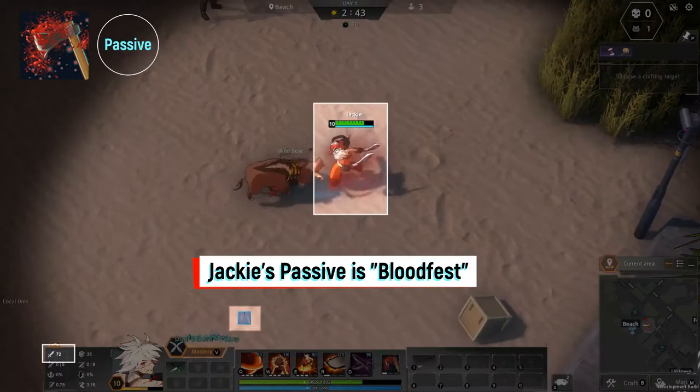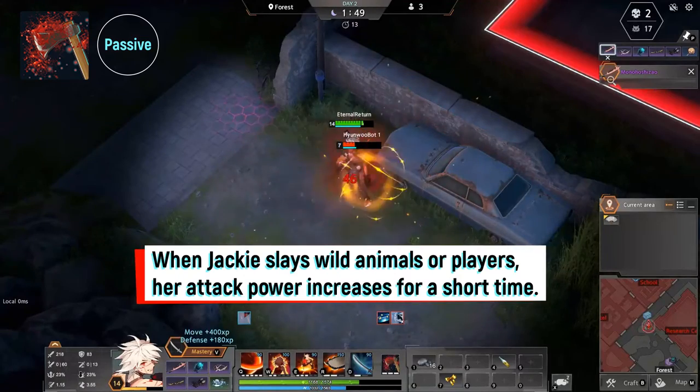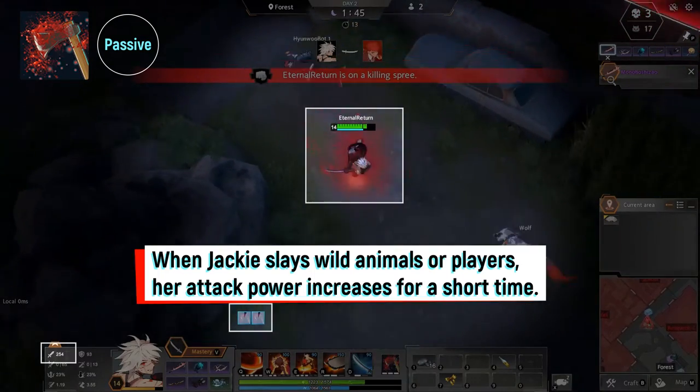Jackie's passive is Bloodfest. When Jackie slays wild animals or players, her attack power increases for a short time.